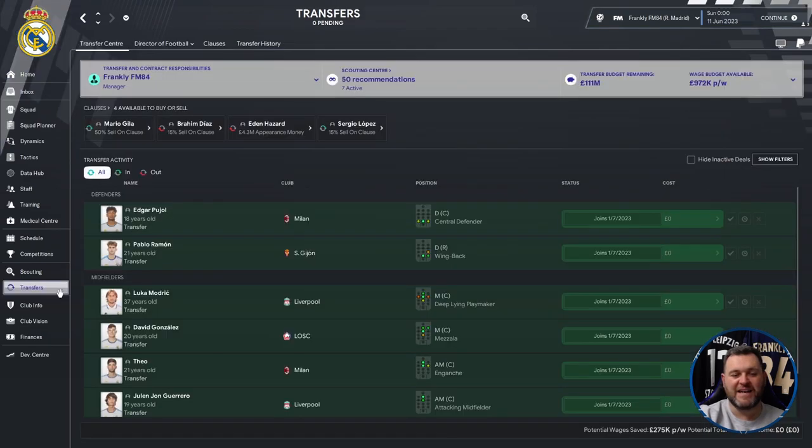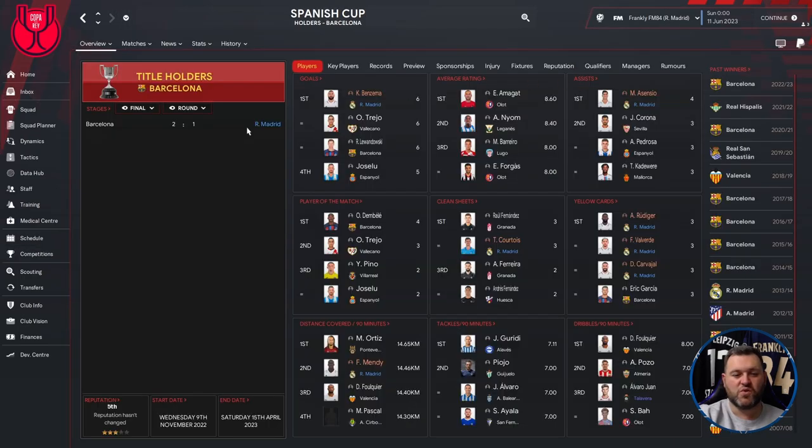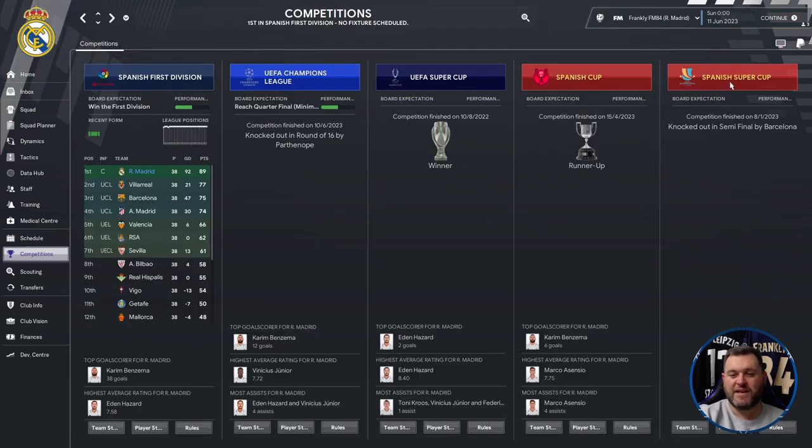That's all three teams winning their domestic leagues and completely crushing it. Real Madrid did get knocked out in the round of 16 by Napoli, won the UEFA Super Cup, finished runners-up in the Spanish Cup to Barcelona, and were knocked out in the Spanish Super Cup semi-final also by Barcelona. We've seen three different teams dominate — three domestic league winners, a domestic treble, Manchester City winning the Premier League and Champions League, and PSG getting to the final. This tactic is standing up against the 23.2 update and still looks like a fantastic option for FM23.